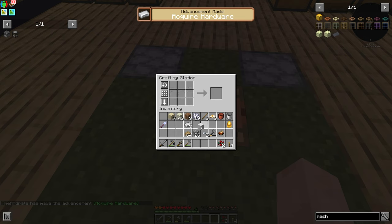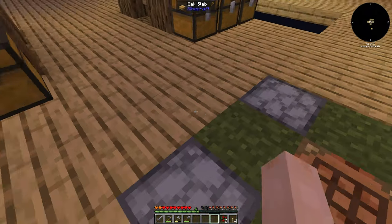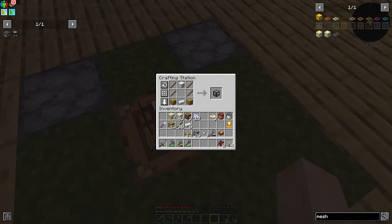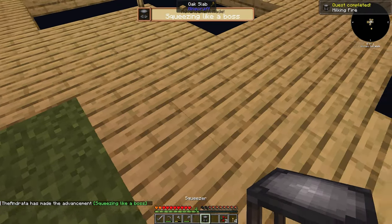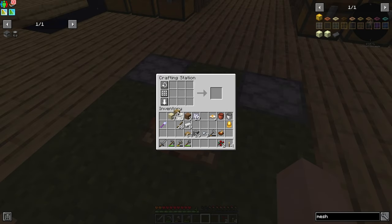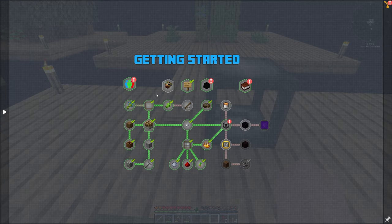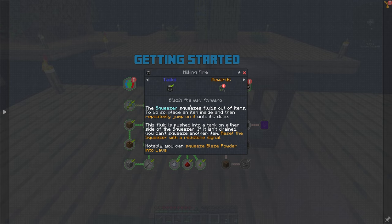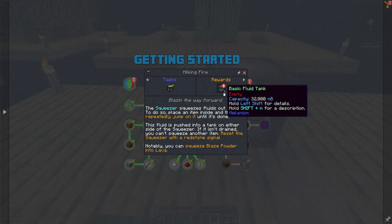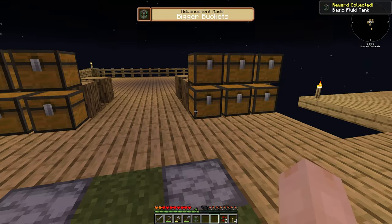We want to get a block of iron and then we need some sticks and planks. With that we'll be able to get ourselves a squeezer. The squeezer from Integrated Dynamics is fantastic - it does what it says, it squeezes things and allows items to be turned into liquids. I'm going to go out on a limb and say this is how we get our early game lava because there's a lava bucket right here. You can squeeze blaze powder into lava, and that's where we're at.